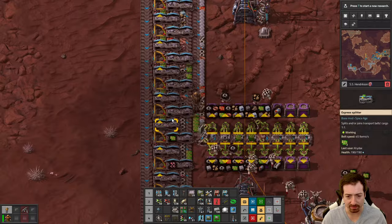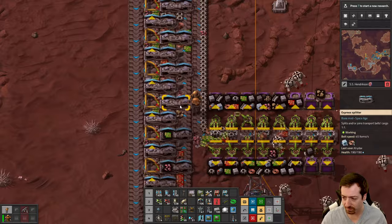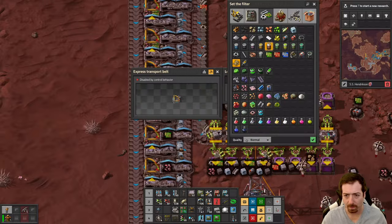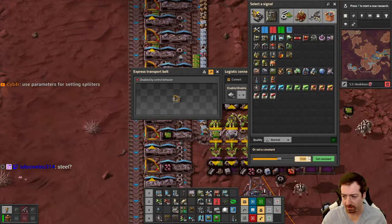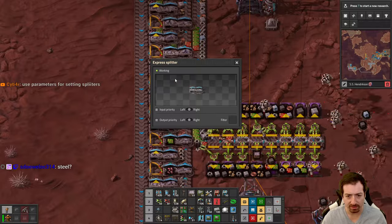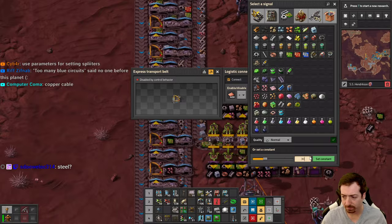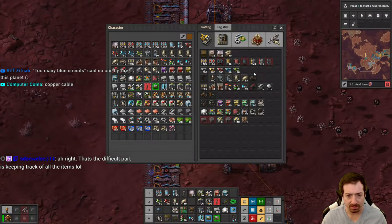We should do iron plates — those are for sure going to show up. Copper plates too. Steel is already on there because steel just comes from scrap, so that's already set up. Copper cable, same story — it's already set up on the scrap side of things.